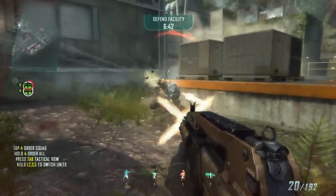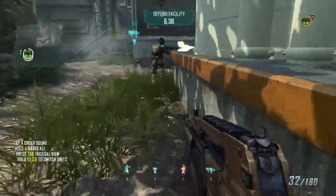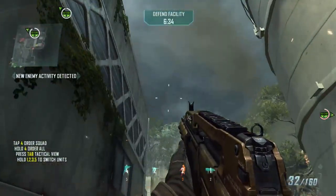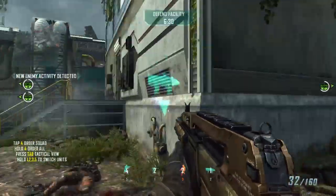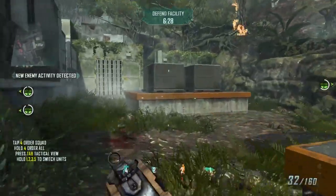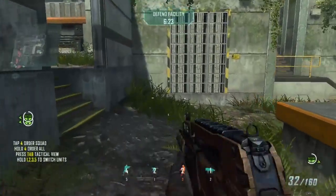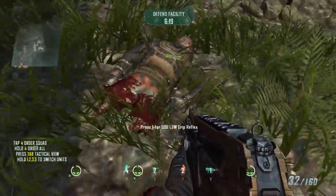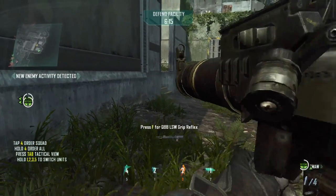The cooling tower is compromised. Coordinate defense. Enemy ASD — kill confirmed. Kill confirmed. Cooling tower is compromised. Coordinate defense. Threat eliminated. That antenna is under fire. Kill confirmed. That's a kill.